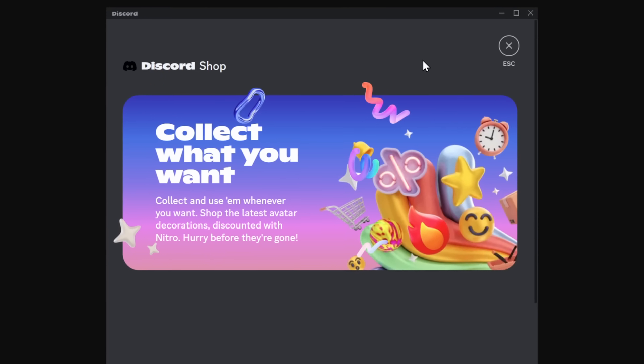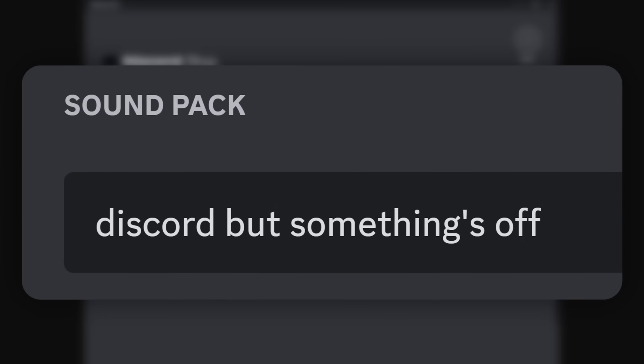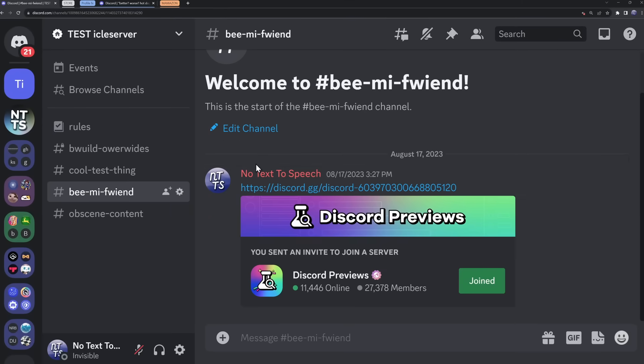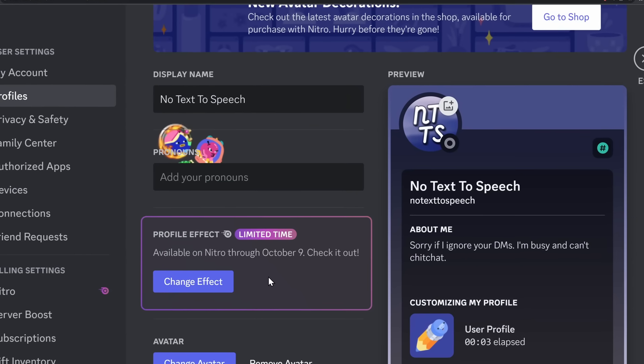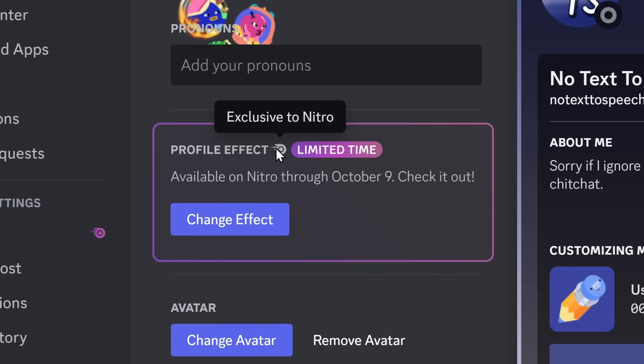If Discord's shop goes well, they might start branching out into different ideas, maybe something like sound packs. But one thing they are for sure working on that might be in the store is profile effects. When you click on a profile, you will get this lightning effect. The way it works is that in your user settings, it's just like adding a theme to your Discord profile, but it's a profile effect. And you already guessed it — it is a Nitro-only feature.